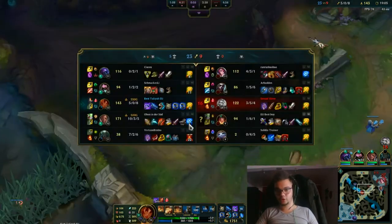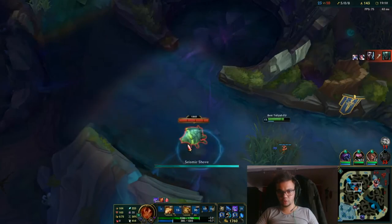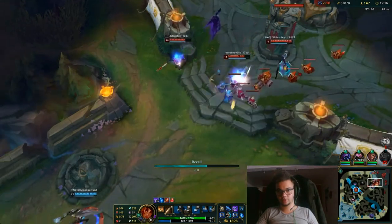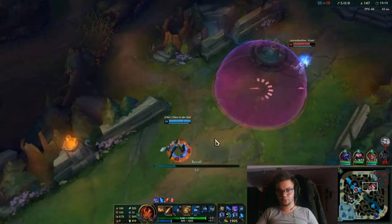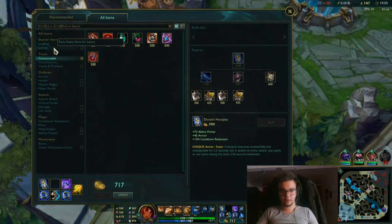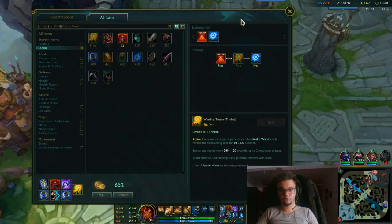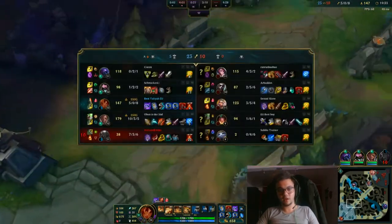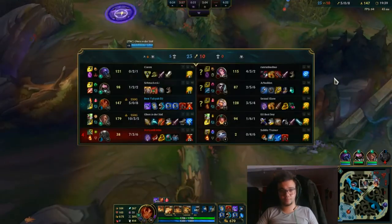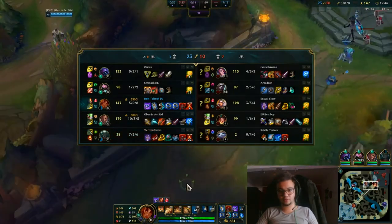We're still farming, still going for the bounty that we have. He just inted again. We're going up as much as we can. We should now finish Zhonya's because we have the gold. By the remaining gold we either get an item or a control ward, but I prefer the control ward. I also prefer going for the red trinket now. As you can see I'm doing pretty fine — good kill participation, good CS, some vision wards thrown around.